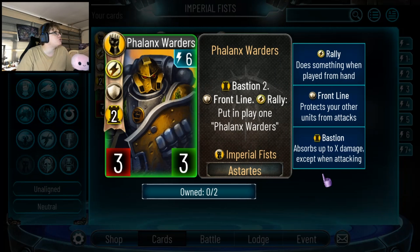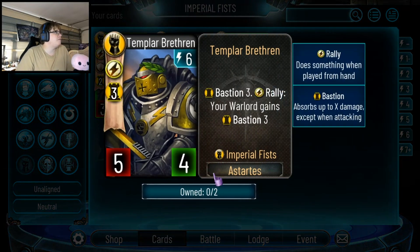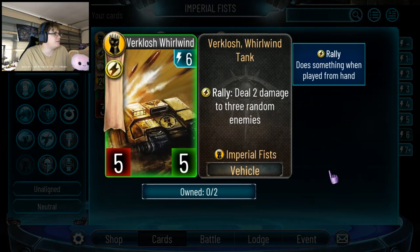6-drop 3-3, Bastion 2, Frontline, Rally — put in another one. A 6-drop that puts in two 3-5s with Frontline — I think that's pretty good. A 6-drop 5-4 with Bastion 3, so effectively a 6-drop 5-7, Rally — your Warlord heals 3 basically. A 6-drop, heal your Warlord for 3 and get a 5-7 — I'll play that, hells yeah. And this card's great: 6-drop 5-5 with Artillery Strike, deal 2 damage to 3 random enemies. You're paying 2 extra energy to get a 5-5 with that effect. I see this being played — do you want to play this or D-sats? I want to play this.